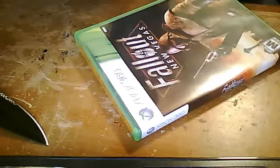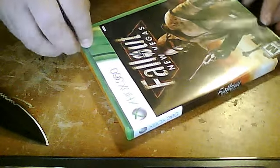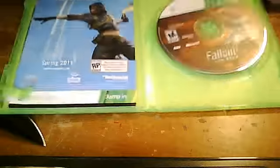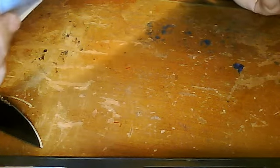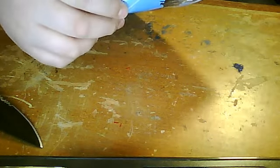Let me take off these little plastic strips and then we'll get going. So we have Fallout New Vegas — we have the game right here. Looks really nice. I really don't care if you guys just saw that code, because I'm basically gonna go enter it as soon as I put in the game.